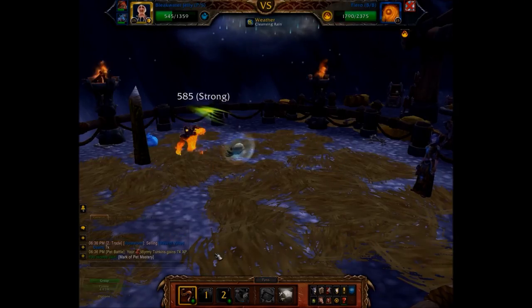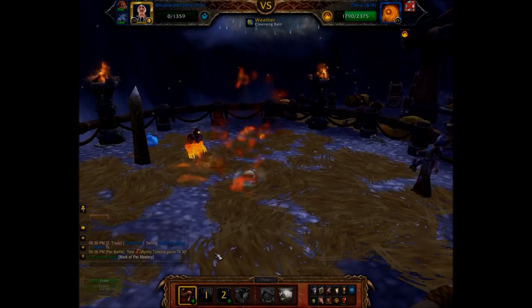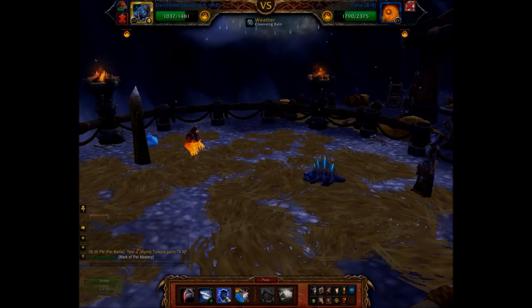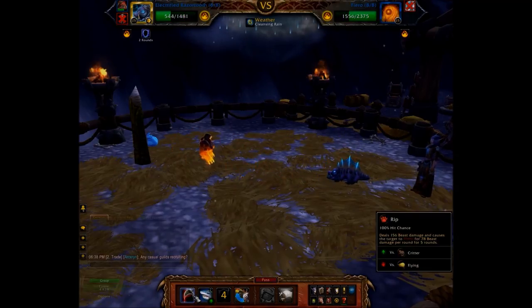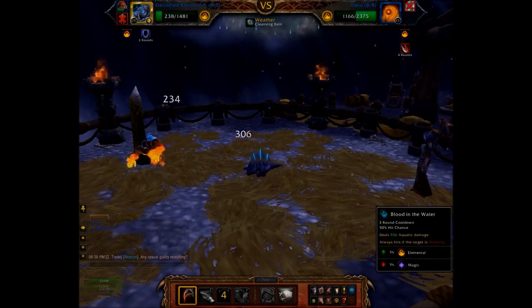Then one more move and your pet will probably die here. So then just switch to your third pet and set it up with lightning shield, RIP, and then blood in the water.